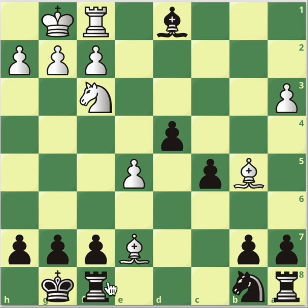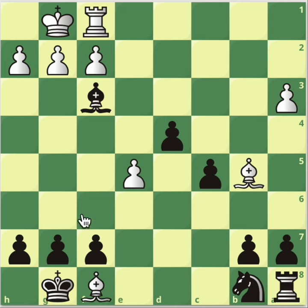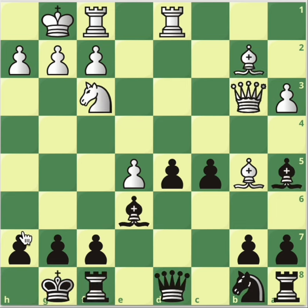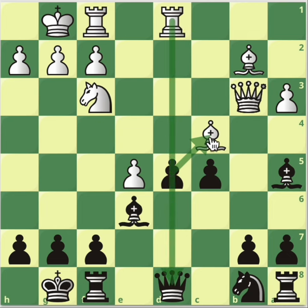If instead bishop goes to e7 attacking the rook, the rook can't move anywhere and will have to go to c8, but then you lose the bishop. You take the knight — desperate move — bishop takes rook, and now you take back, pawn takes back, and you're easily winning this endgame with a huge advantage. Also, bishop c4 finalizing the attack on this pawn doesn't work, because you can just take the bishop — rook takes your queen but then you're winning your opponent's queen, so you're actually up in material.